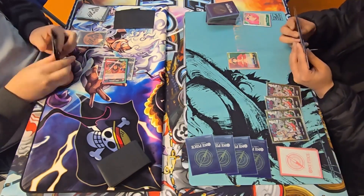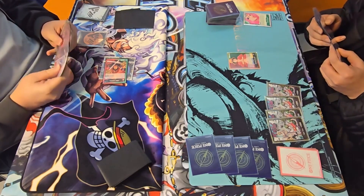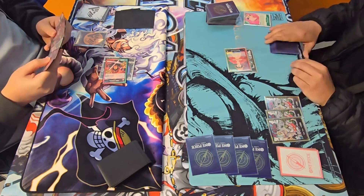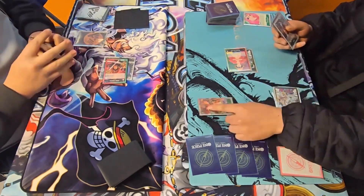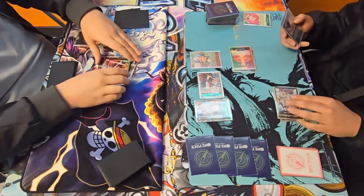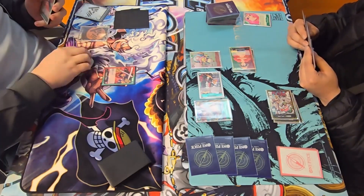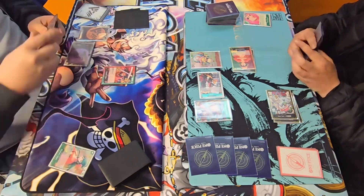Luffy's turn again, he's on four Don. He could potentially swing nine into life, but he goes into between six. We take the six. He rests five and plays Mihawk into Brook into Chopper — interesting play, allowing him to get a full board already.